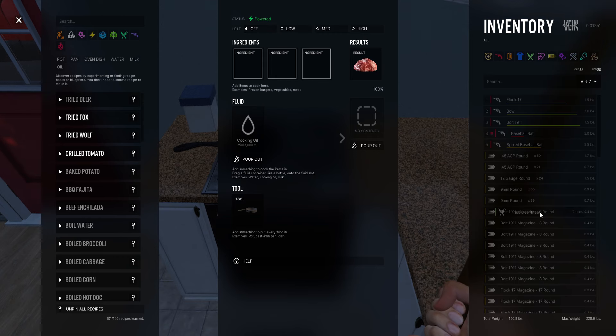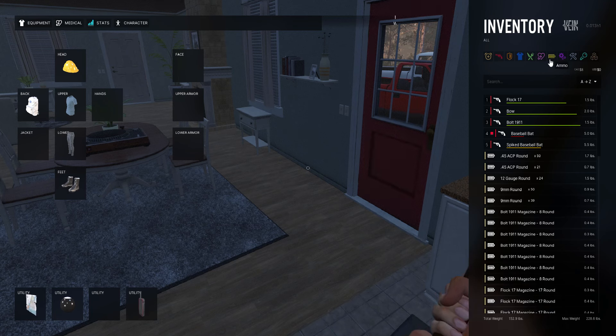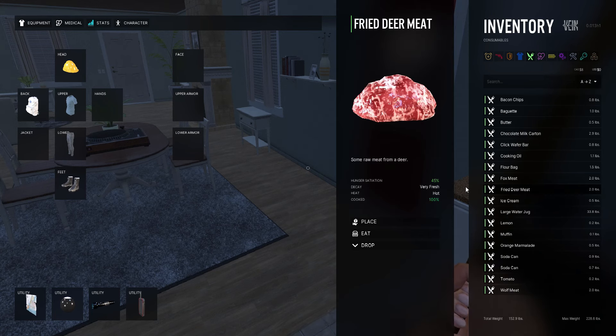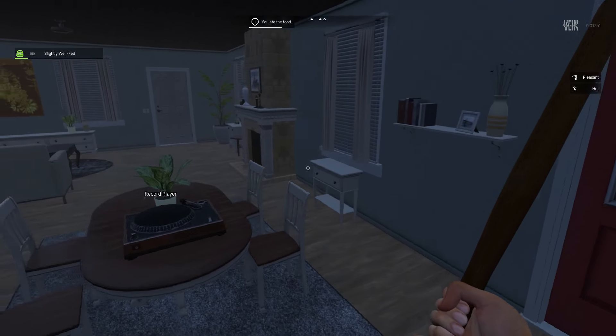Off. Let's take that back out. Let's check our deer meat, check our food. Fried deer meat, very fresh, hot. Eat. You ate the food. Slightly well fed. Awesome.